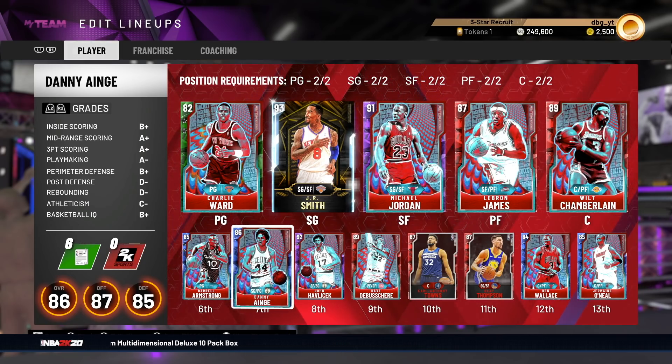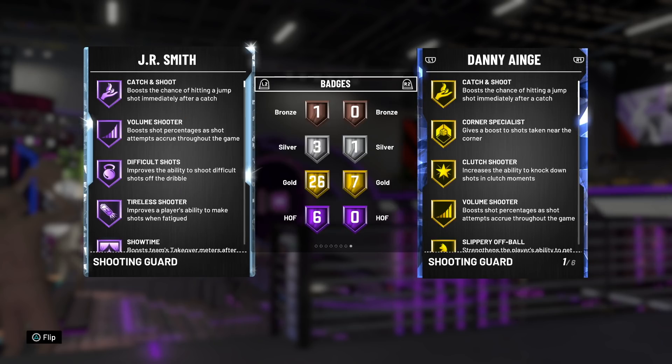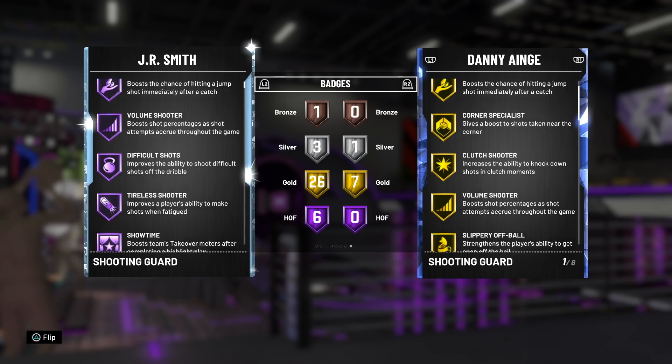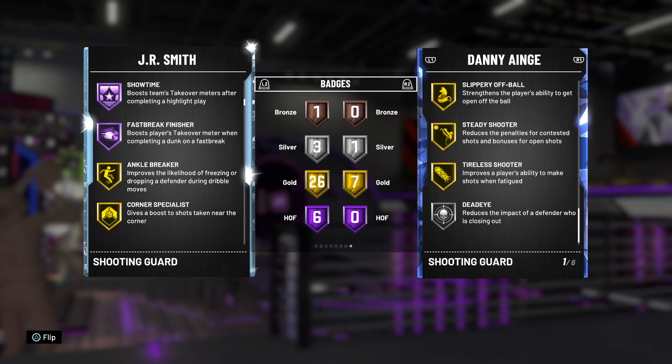Now let's get into the stats of these two players and compare them. They are both two guards. J.R. Smith is two inches taller. Stats-wise, J.R. Smith is going to be better: 94 vs 87 and 89 vs 76. Hall of Fame badges for J.R. Smith include Catch and Shoot, Volume Shooter, Difficult Shots, Tire to Score, Showtime, and Fast Break Finish.